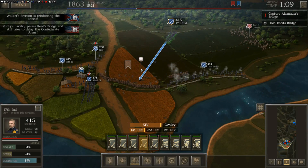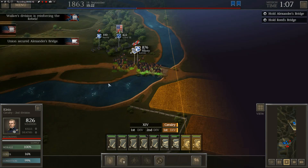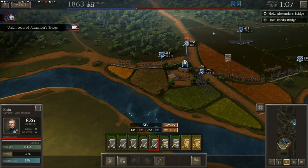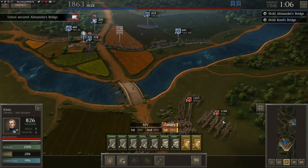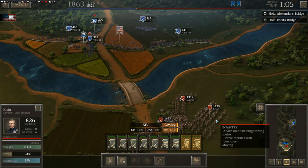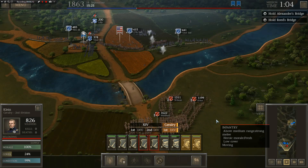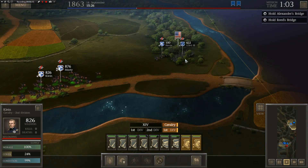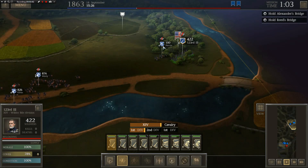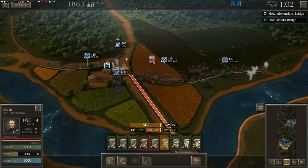We'll get back to our position here. It looks like Walker's Division is reinforcing the rebels — we've got more rebels incoming, guys, and it's not stopped. All right, we've got some cavalry — Minty and Klein. I think I'm going to send these guys right into the danger zone to assist. I kind of want to send the skirmishers, or I should say the infantry as well, but I'm assuming the Confederates are eventually going to attack across there, so I'm going to be prepared.